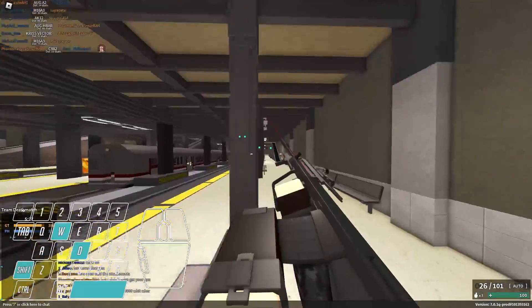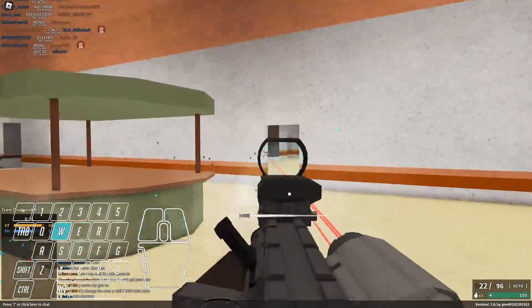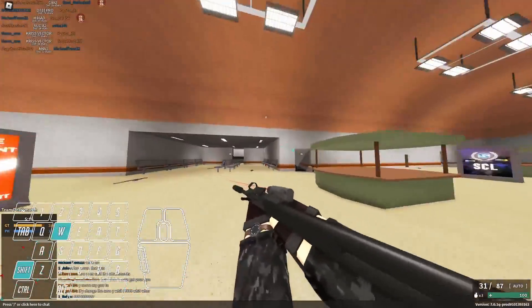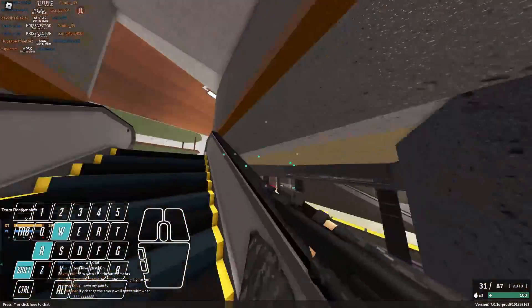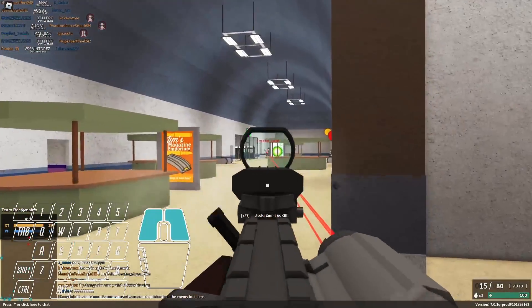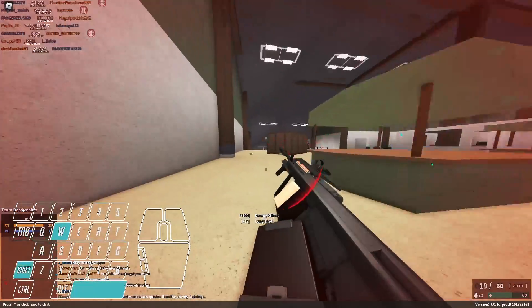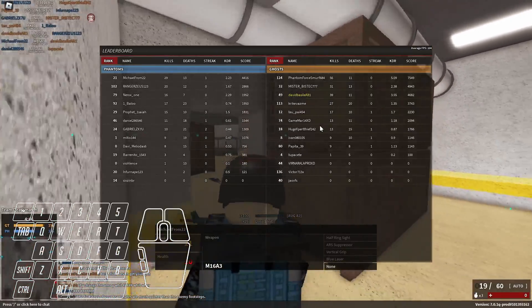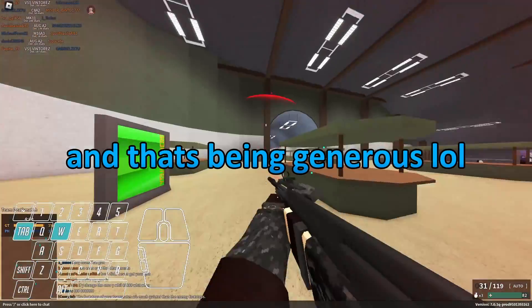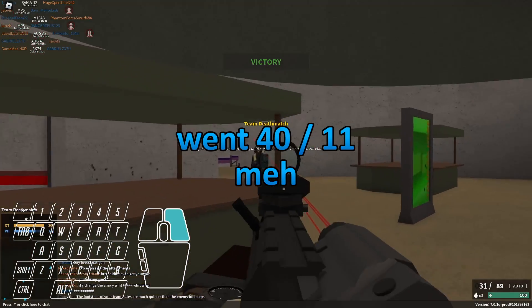He spawned on me — I hate squad deploy on this game. They're coming here. 39 and 11 — that's a decent KDR. 164 studs — that's good.